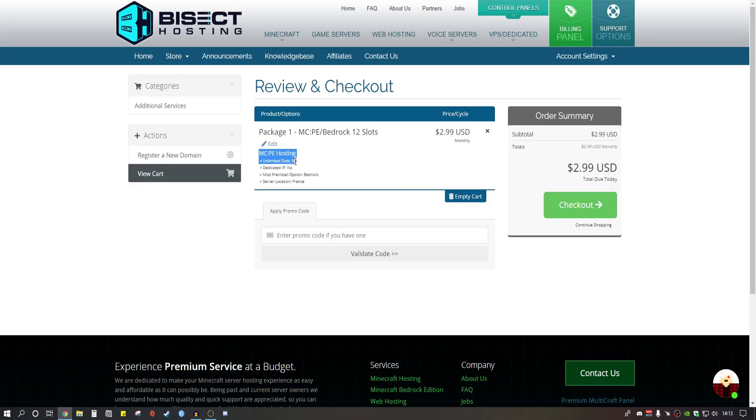From here it will tell you what you're getting for your Minecraft server, and if you have a discount code you can pop it in here. Then go to checkout, fill out your payment details, and pay three dollars every month. Once you set that up, they will give you access to add your own Minecraft worlds, IP settings, and all that cool stuff which you can share with your friends to join your server.